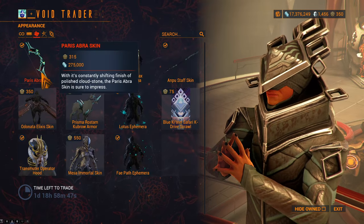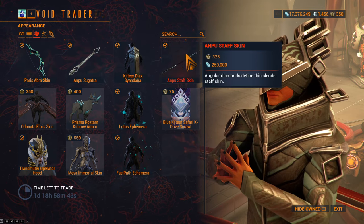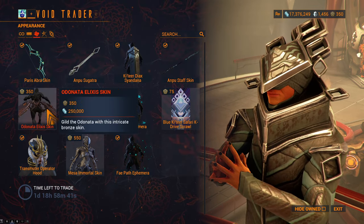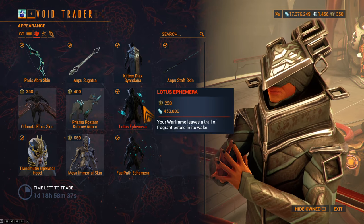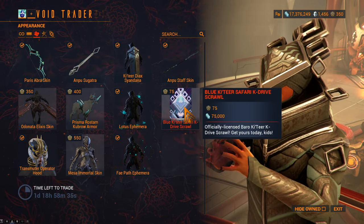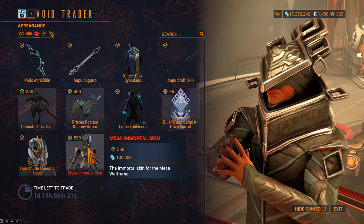Moving on to appearance, he brought the Abra Paras skin, the Ampu Sugatra, Ketir Dyax Sandana, the Ampu Staff skin, Odonata Exilus skin, the Prisma Rostam Kubra armor, the Lotus Ephemera — which is amazing — the Blue Ketir Safari K-Drive Scrawl, Transmuter Operator Hood, and the Mesa Immortal skin.